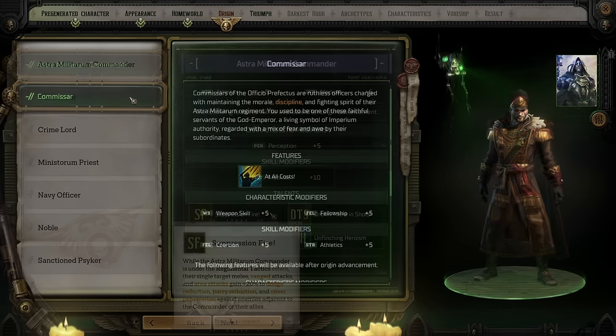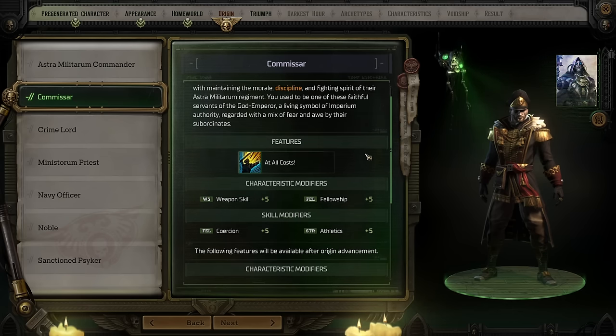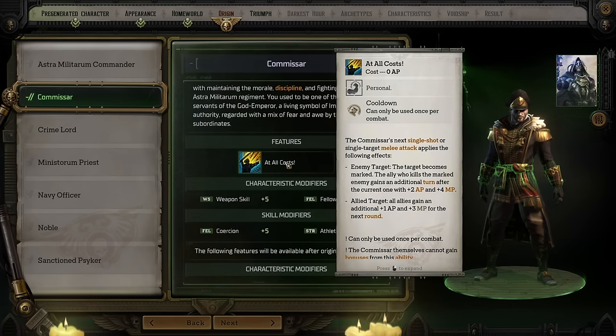Next up we have the Commissar — the Officers of the Astra Militarum. They get bonuses to weapon skill (melee weapons), fellowship, athletics, and coercion, reflecting their job as an officer. Their feature is At All Costs, which gives their next single shot or single target melee attack the ability to mark an enemy target, which can reward action points and movement points to the ally who kills it. Or if you hit an ally with it, they gain extra action and movement points on their next round. You can only use this once per combat, and you cannot use it on yourself, which means the Commissar makes a great choice for an archetype all about buffing companions with extra turns.